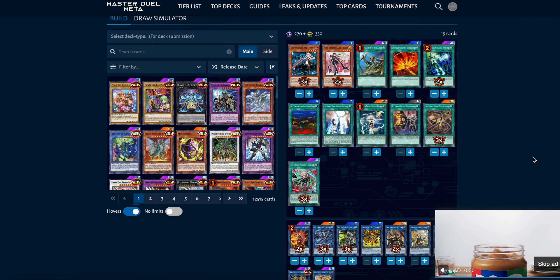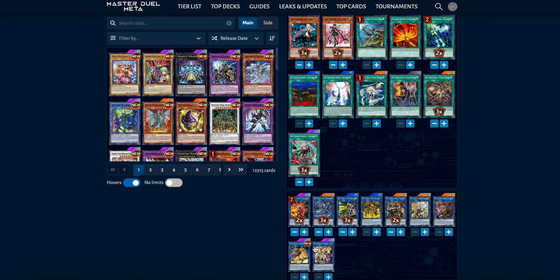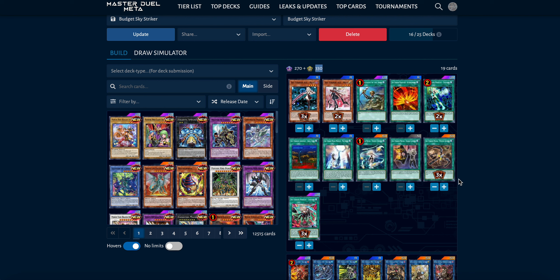Number six: Sky Striker. This is a surprisingly cheap deck — someone asked me in the last budget video if Sky Striker was budget and I left it off, but it really is cheap. The entire core takes only 270 URCP and 320 SRCP, which gets you your Engages, Linkages, Kagaris, and all your extra deck stuff. This is literally a 15-card extra deck — complete and ready to go straight out of the box. It's also very splashable — you can pair it with Runic, the Adventure cards, Orcust, and more.